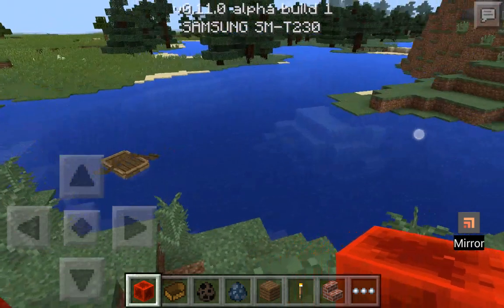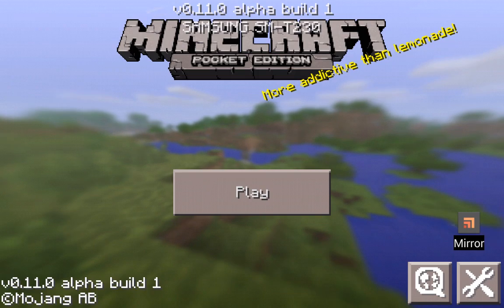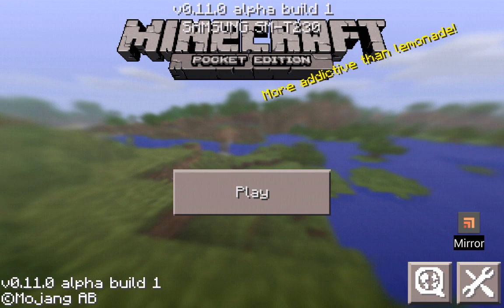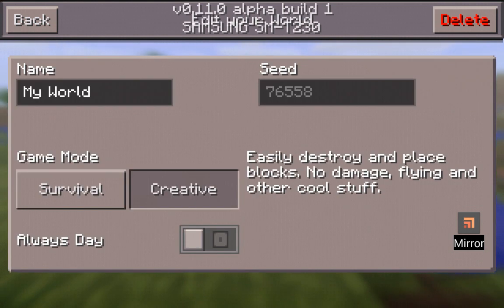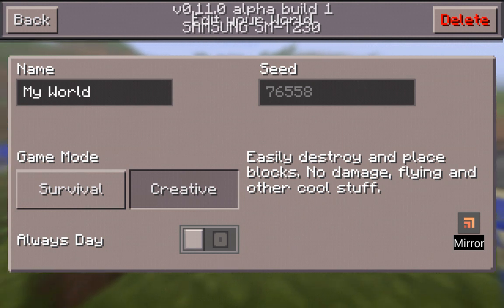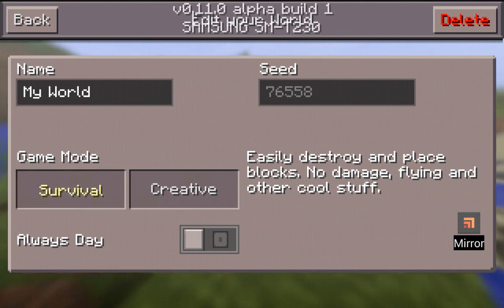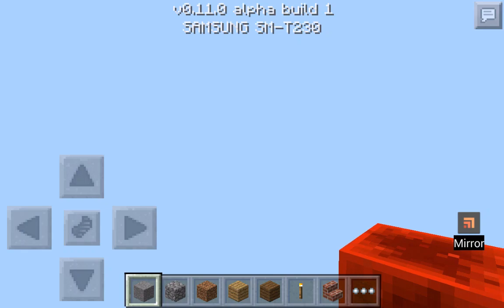Now I'll go back. Sometimes the game crashes, but they're fixing this too. Now when you click Play there's a pencil mark in the corner - click that and you have many options. You can rename the world and you'll have the seed, which you can tell your friends so they spawn in the same place. The really cool thing is you can change between survival and creative, and choose always day so it will never be night.